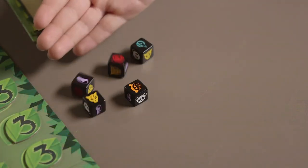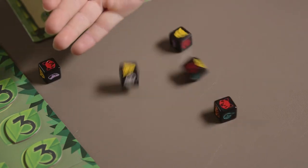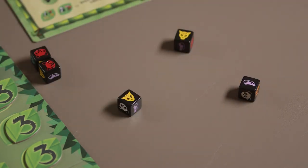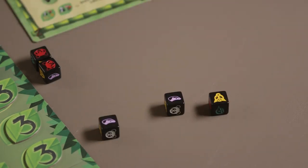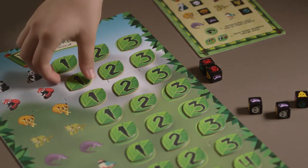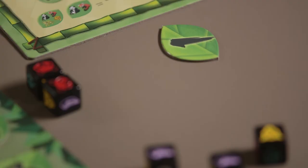To start the game, the starting player rolls all five dice. After your first roll, you may choose to re-roll any or all the dice up to two more times, totaling a maximum of three dice rolls per turn. If possible, match your dice roll to any of the leaf tokens found on the game board. If you make a match, take the corresponding leaf token and place it in front of you. Only one leaf token can be earned each turn.